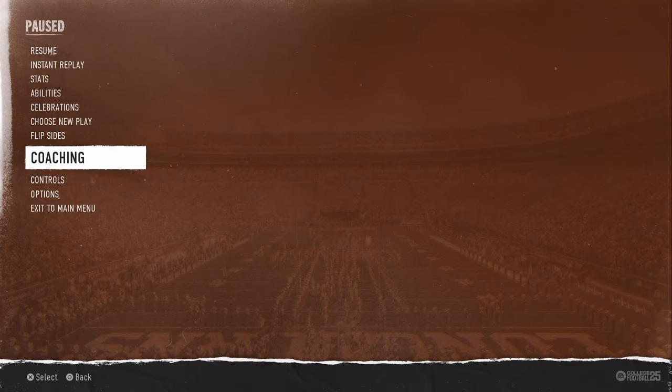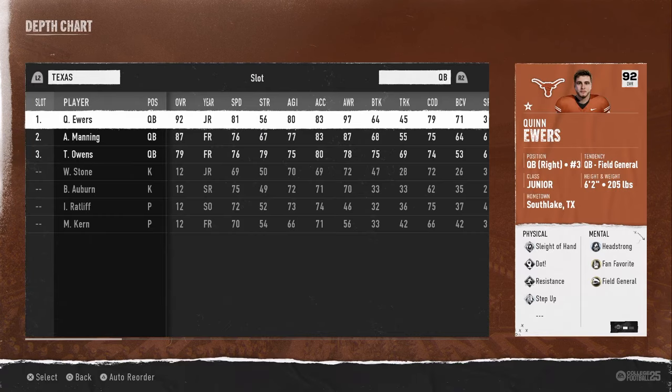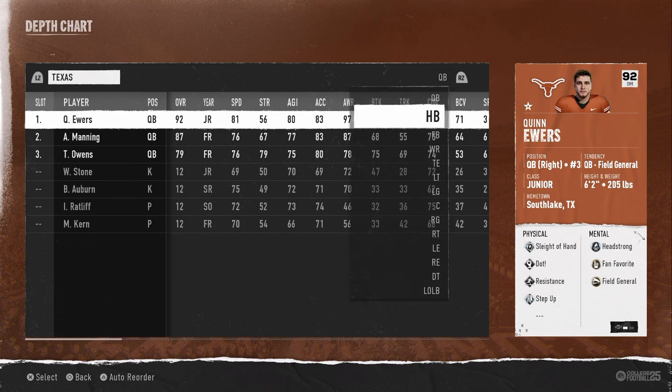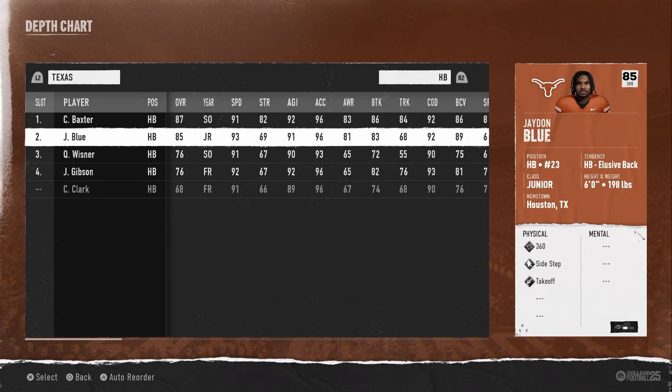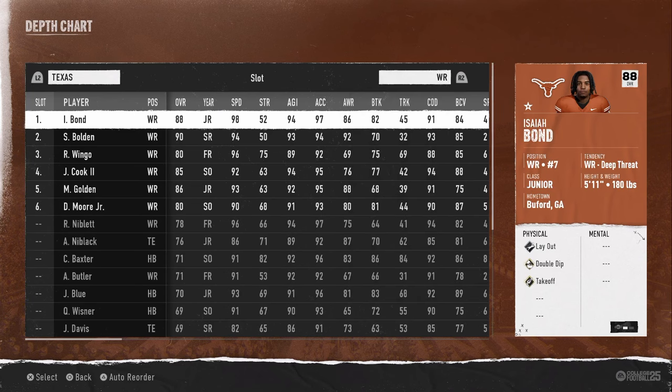I want to go over my depth chart and briefly explain what makes this super good. I'm using Texas — I think Texas is the clear-cut best team in the game. It highlights a key ability you could be using on offense. A lot of players, including both of my running backs, get this ability. It's called Takeoff — a super good ability that gives you almost a little speed boost off the line of scrimmage.